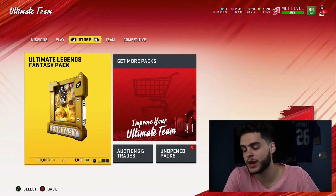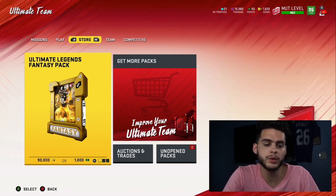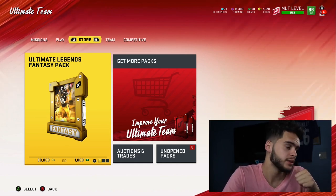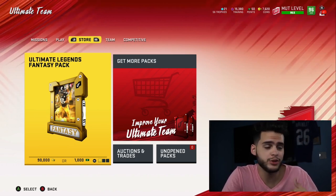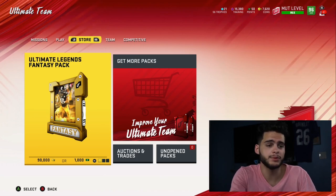For money spenders: figure out which players are rising in value and which are getting sold off. Make sure you're selling your packs at the right time, or keep the players depending on what you think the market will do.